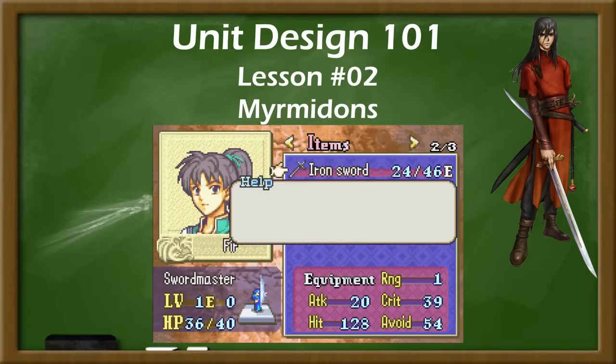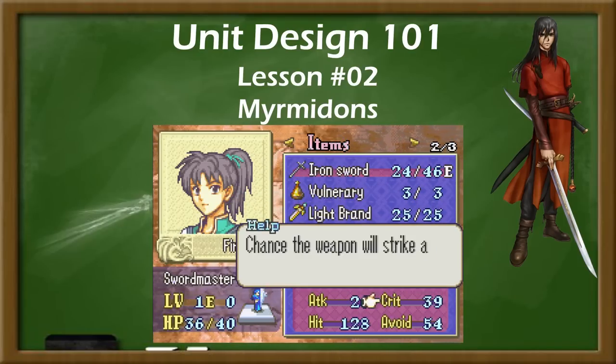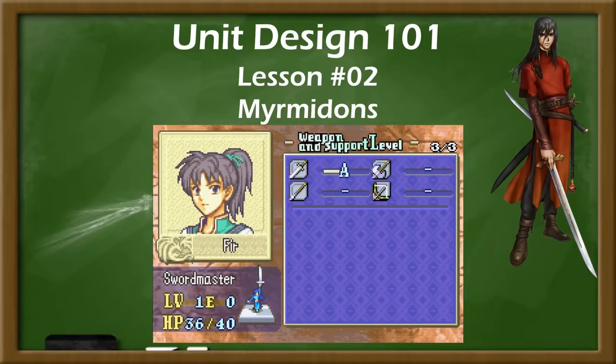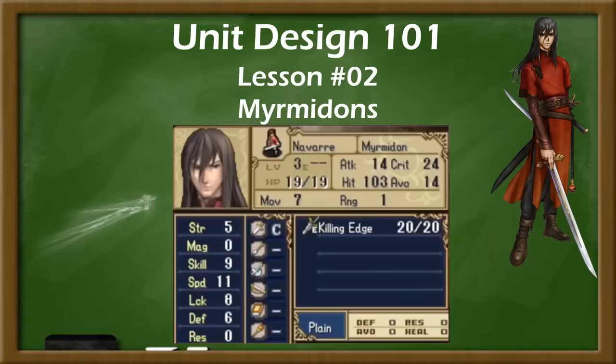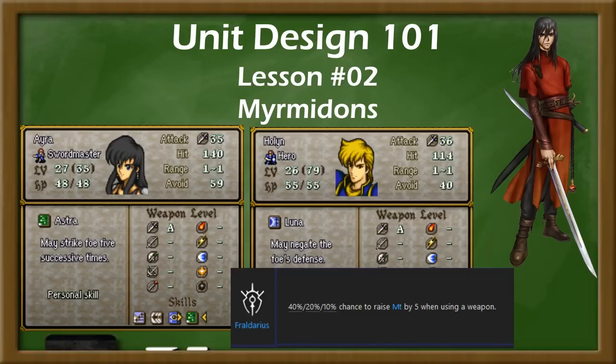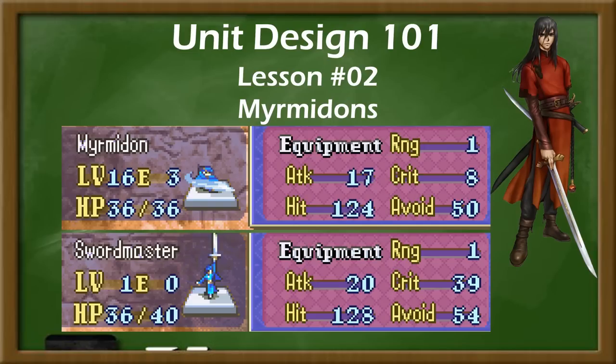To make up for swords' lack of ranged options, Myrmidons have historically been specialized towards either critical hits or skill activations to deal more damage at closer range. This often takes the form of having a weapon with an 8 crit, such as a killing edge, in their starting inventory, or having damage-boosting skills such as Aero's Astra, Holland's Luna, or Felix's Crest of Fraldarius. However, many of these bonuses for most Myrmidons only apply to the promoted Swordmaster class, giving unpromoted Myrmidons a slight feeling of being a trainee type of class in the worst situations.